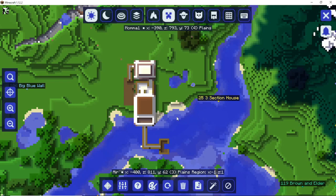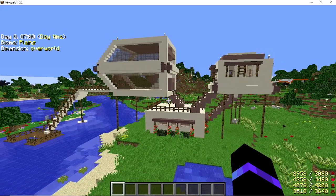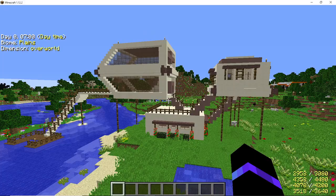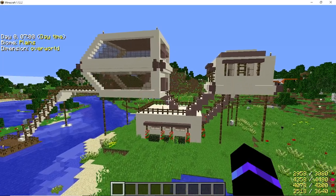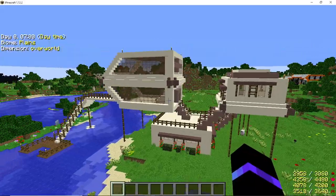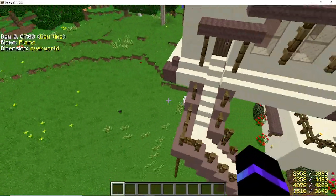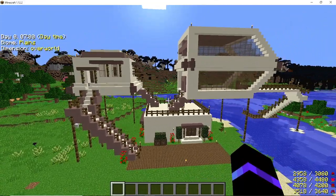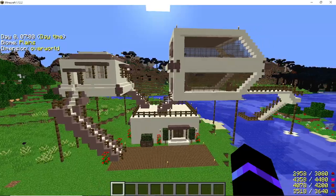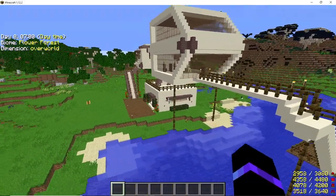Hey guys, Mama One here again with build number 25. This one is a weird and funky one — I just went crazy with it, wanted something different. It's a three-section house. I believe I got the idea from a photo I found online, and then I just kind of tweaked it as I went. I definitely made it my own, but the basic concept was from some picture I had seen online. If you know where it came from, I couldn't find it — I looked — so please do let me know and I'll be happy to share the link.